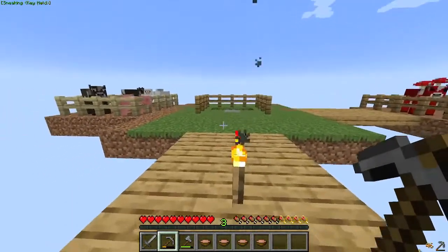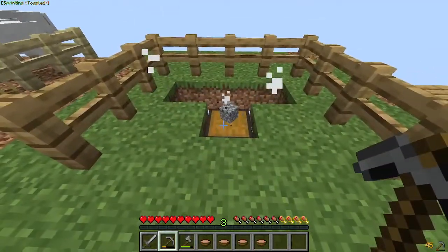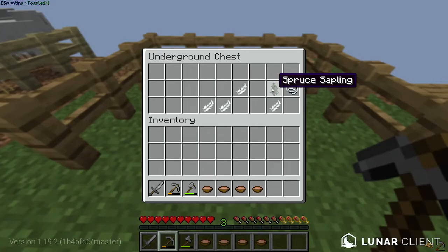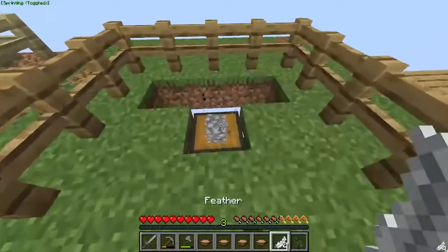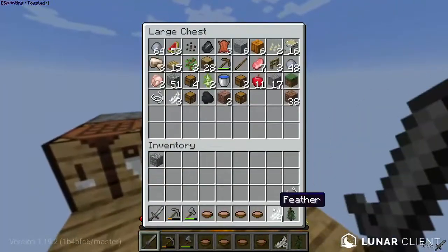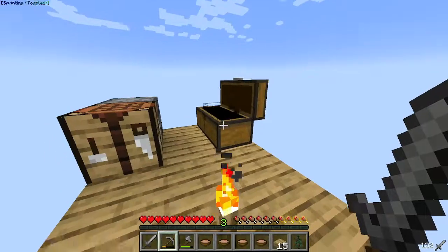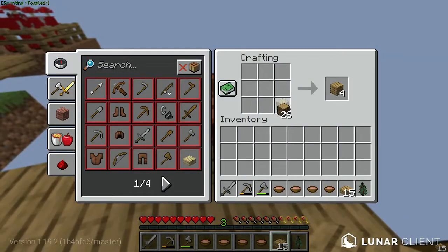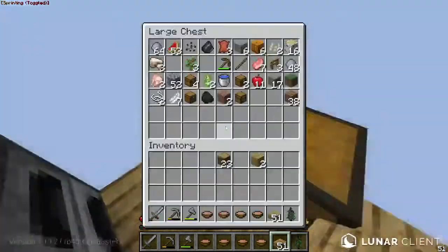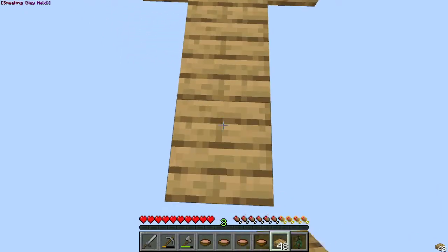Sorry about that — my family was camping and I just got home. I got an underground chest — ooh, a spruce sapling! That's going to be very useful. Hopefully I get a lot of spruce saplings and I can make like a little mini tree farm. I'm just gonna take all this — that should be enough.